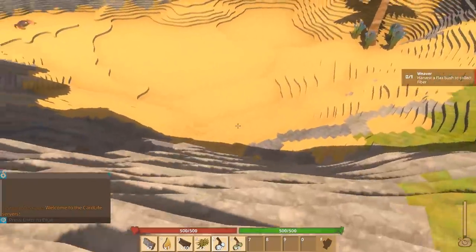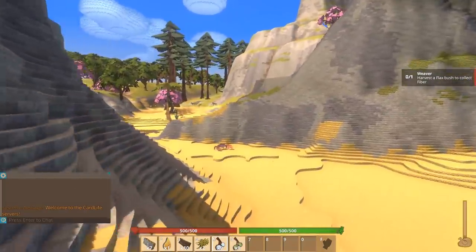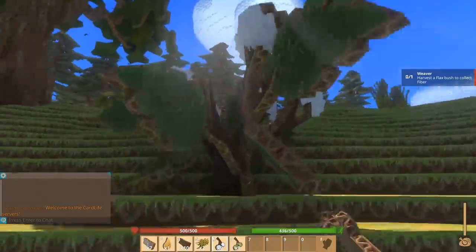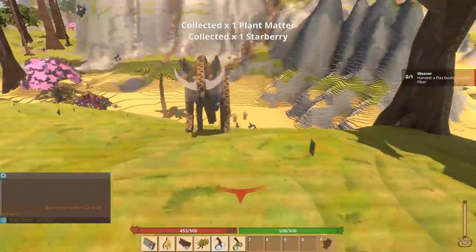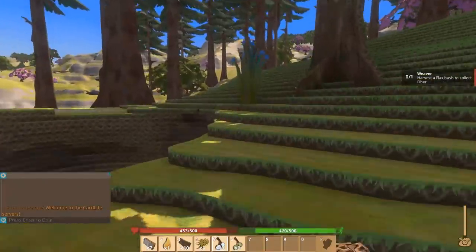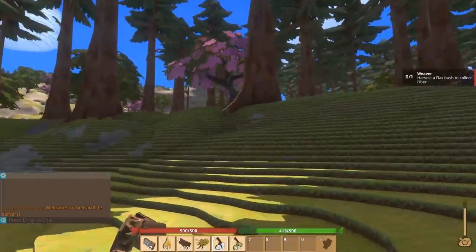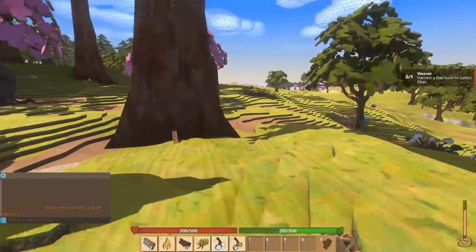There's a cave! Oh, there's a crab in here — that's funny. We could turn this into a house, but we need to find some flax. There are wolves over there. The crab is coming after me, trying to attack! He's a quick little booger — I can't get out of here. Oh, I fell in a hole. There's a bear! This is a horrible first episode — where's the nice area?